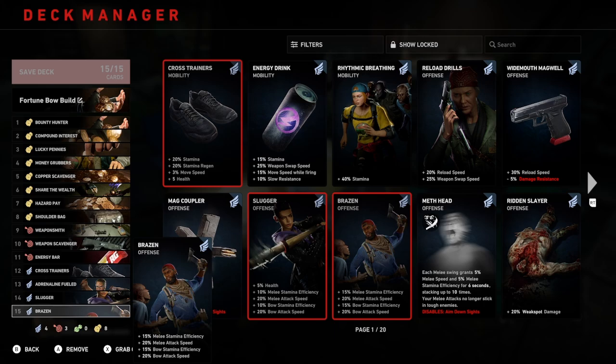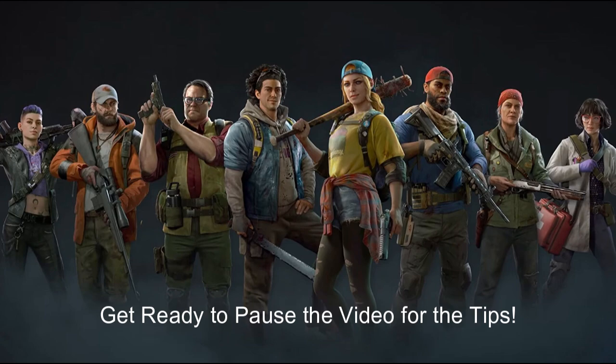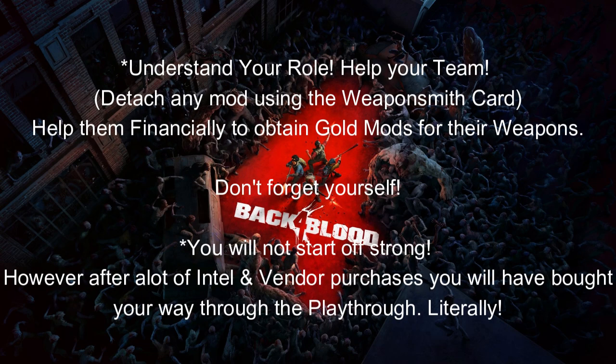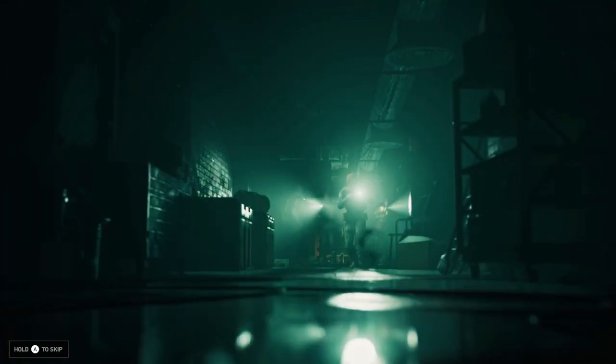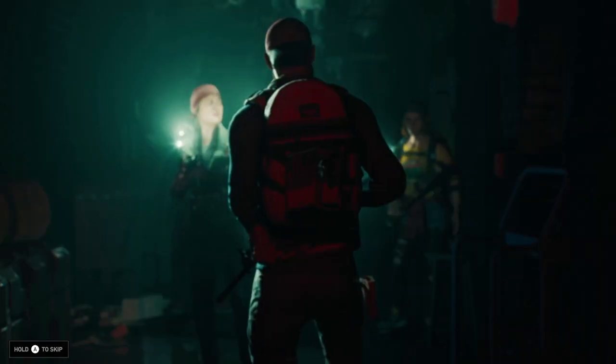That concludes this bow and arrow fortune build. I hope you enjoy it. If you play on a harder setting, have some teammates with you, but understand your role within this build — you are to pay for everything. Obviously it's not always expected of you, but if you have extra copper, don't be stingy; you've got to spend it, otherwise you're just going to lose and waste it. Do pause the video and take the tips in. I'll be focusing on other builds and creating more in the future — just bear with me. If there's anything you liked, please consider subscribing; it will help me out. Until then, I'll see you in the next.